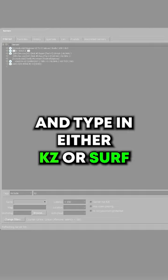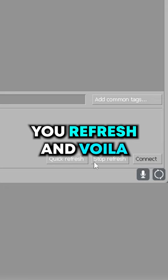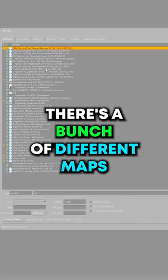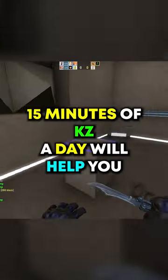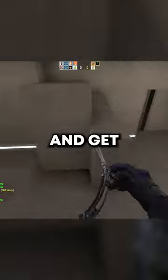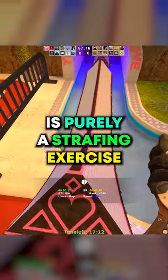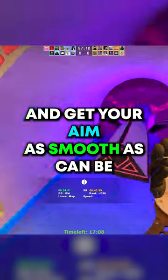Go to the search bar and type in either KZ or surf. Since you're new at this, keywords you're going to be searching for are 'easy.' You refresh and voila — there's a bunch of different maps and servers all ready for you to go into your enemy training arc. 15 minutes of KZ a day will help you train your overall WASD key movements and get you more comfortable with moving in general. Surfing is purely a strafing exercise that'll improve your muscle-mind connection and get your aim as smooth as can be.